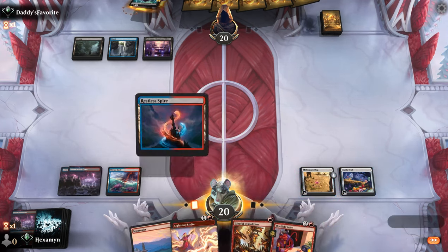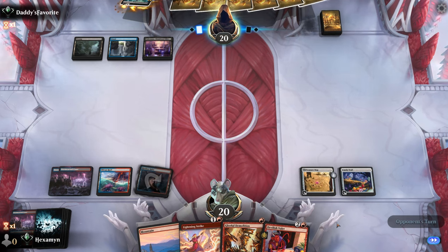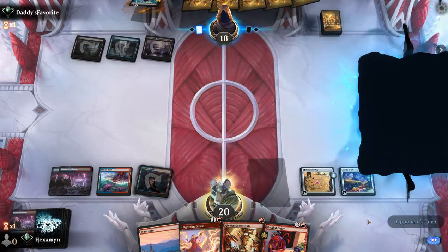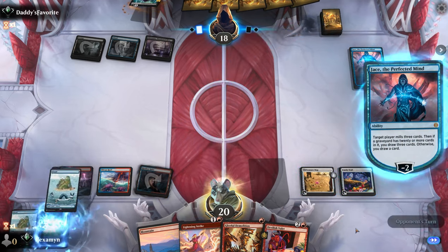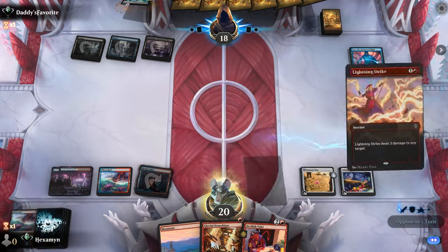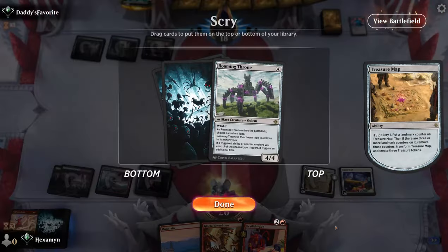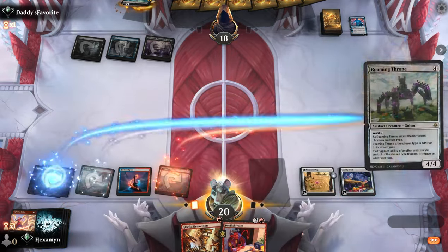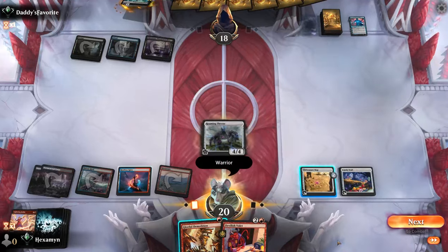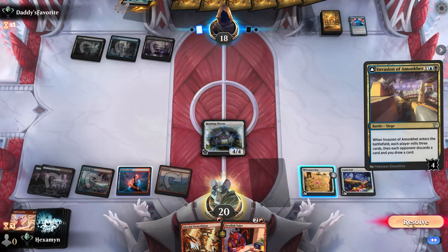Opponent plays Jace, the Perfected Mind, which is going to make us mill three cards. We'll just shoot Jace and get that off the battlefield. We scry a Roaming Throne to the top — our hand now has all three combo pieces. We play Roaming Throne with Ward 2 and name Warrior. A lot less suspicious than naming Devil. Invasion of Armonk is going to make us discard a card, but we can fire off our Treasure Map, which lets us scry — Memory Deluge on top is fine. With the Treasure it produces, we use our Candy Trail to draw that Memory Deluge, then discard it, which is perfectly fine.